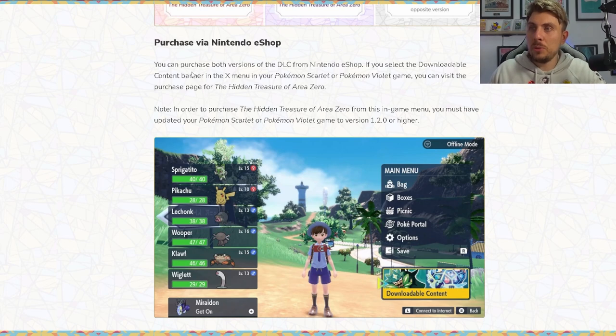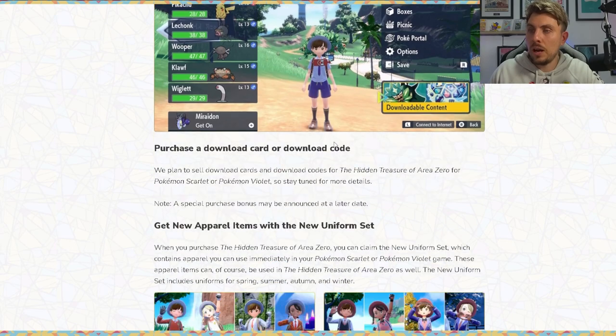You can purchase the DLC from the Nintendo eShop. If you select the downloadable content banner in your X menu in Pokemon Scarlet and Violet, you can visit the purchase page for the Hidden Treasures of Area Zero. Note that in order to purchase from the in-game menu, you must have updated your Pokemon Scarlet or Violet game to version 1.2.0 or higher.